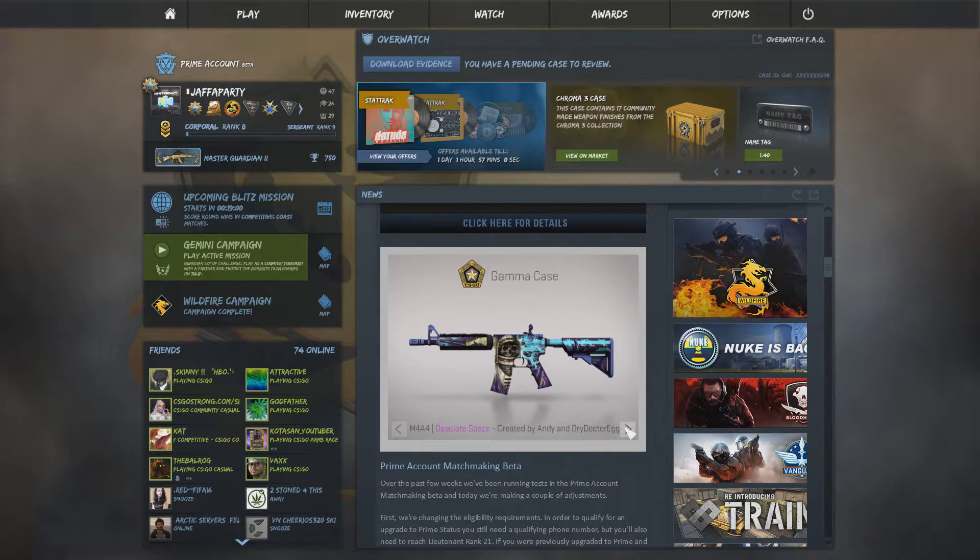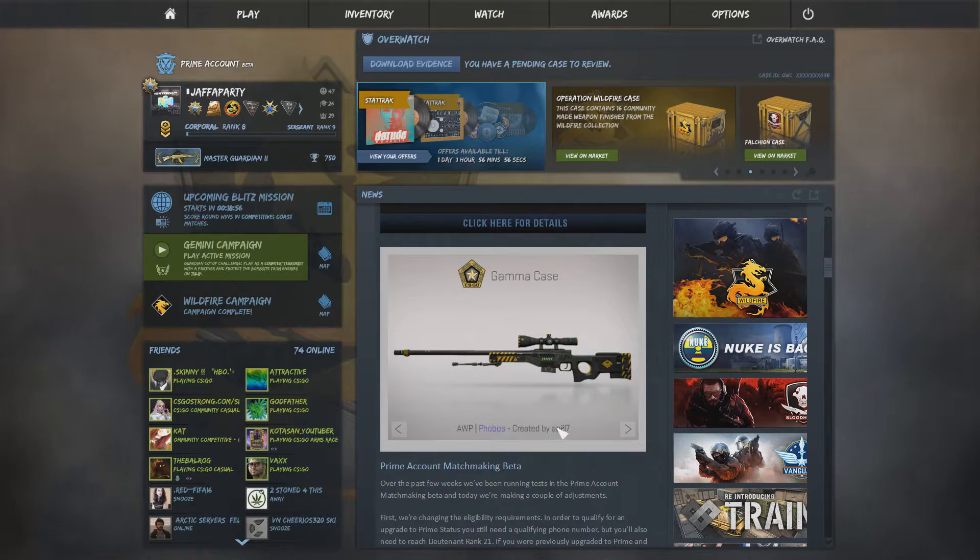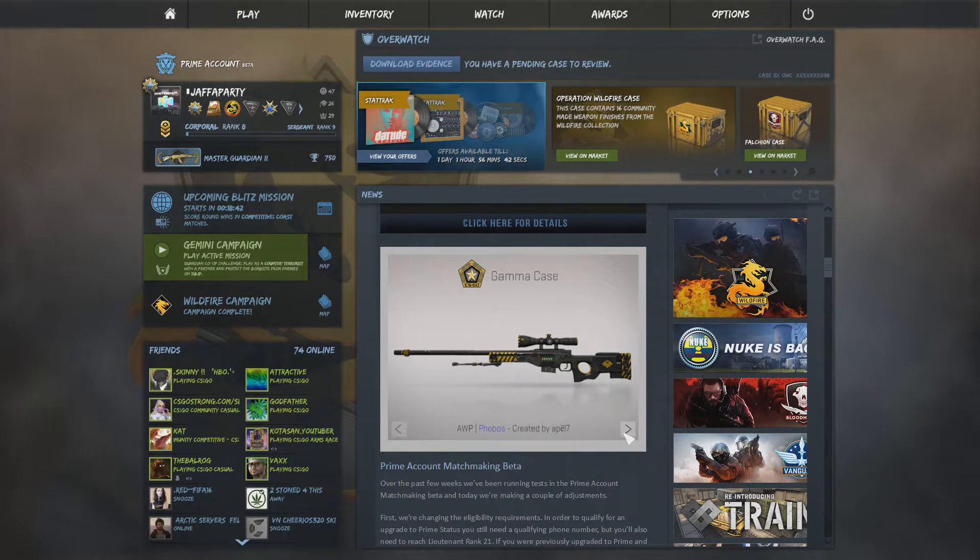M4A4 Desolate Space looks pretty sick - these high tier weapons with really good artwork. That AWP is really nice, it's got sweet indentations. It looks like Half-Life to me, remember Half-Life 2? I don't know, it somewhat gives vibes about Half-Life, about these skins, but I'm not sure why.